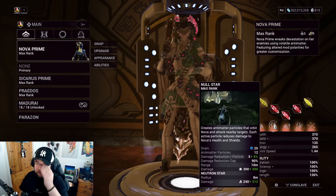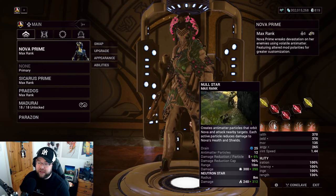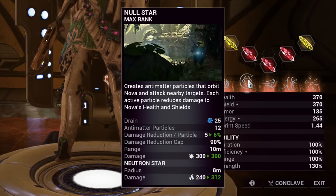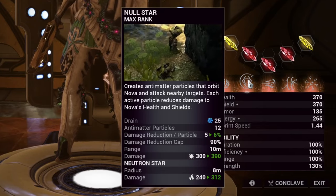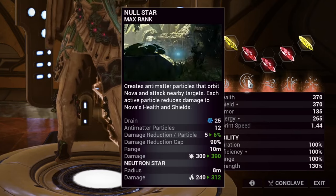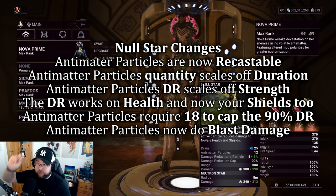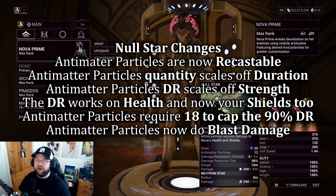Now, Null Star — her first ability. First, it's now recastable. Second, they increased the antimatter particles from 6 to 12, a 100% increase. To reach the 90% damage reduction cap you still need 18 particles, but going from 12 to 18 is way nicer than the old 6 to 18. That alone was already a huge change.